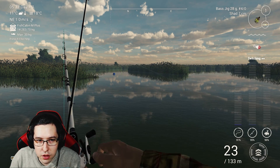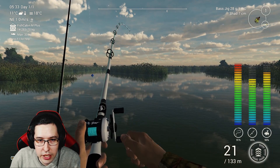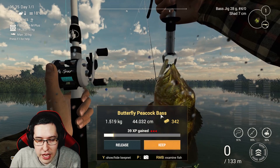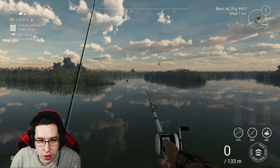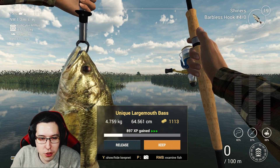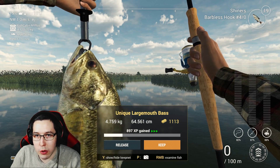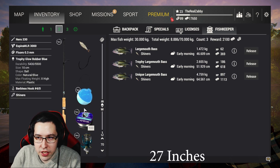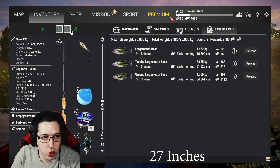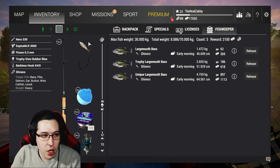Butterfly peacocks tend to bite closer to the weeds. Got a nice one there, and then a unique largemouth bass — 897 XP, 1,113 dollars — using barbless 4/0 hooks with shiners at 70 centimeters depth. This setup has been working really well for getting uniques and trophies, though shiners do make it a bit expensive.